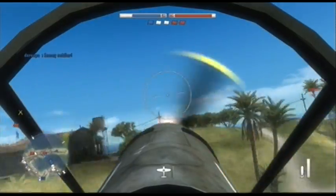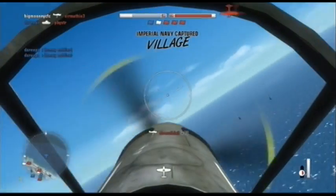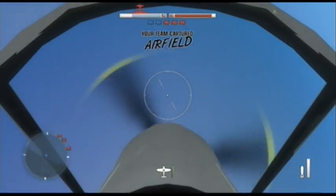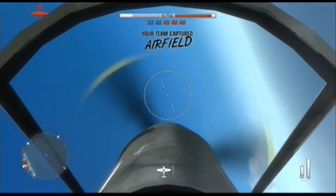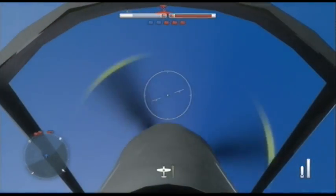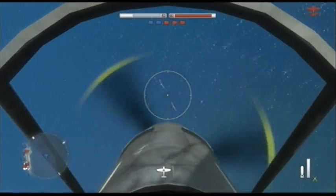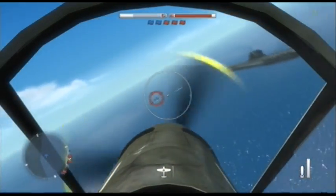This AA gunner just gets told to sit down. You see that — that guy was trying to take me out. The best way to take out AA gunners when they're shooting at you: fly low and try and attack from below their range. Here I do some sort of corkscrew maneuver, trying to get this guy in front of my view so I can shoot him down, and it worked — which was pretty surprising.